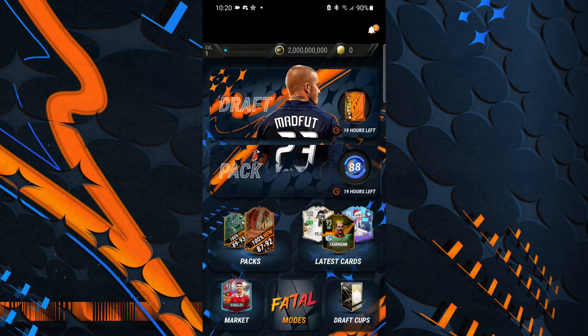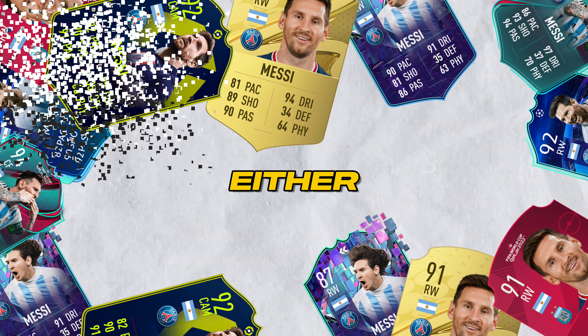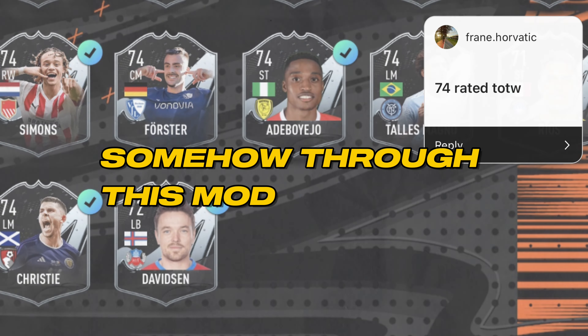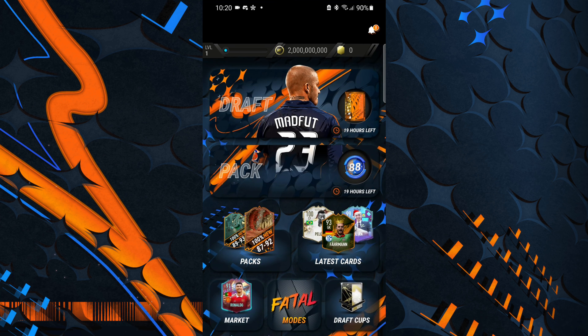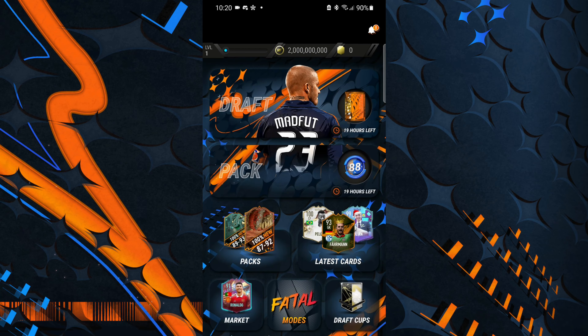First of all, this is the mod — it looks pretty good, a lot of custom things in it already. We have three objectives: we have to pack Lino Messi, any card of him. We also have to get a 74-rated silver team in a week somehow through this mod. I also have to pack one 97-rated card. I messaged Etor as well about what collection percentage I have to get by the end of this video and he said 33 percent.